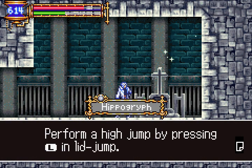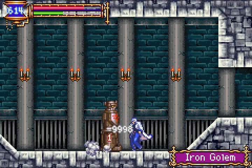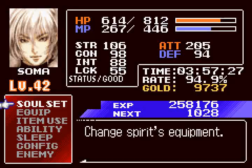The Hippogriff — perform a high jump by pressing L mid-jump. You could grind up on him too, but I'm not doing that. I'm a good level. I'm level 42. I'm doing good here.